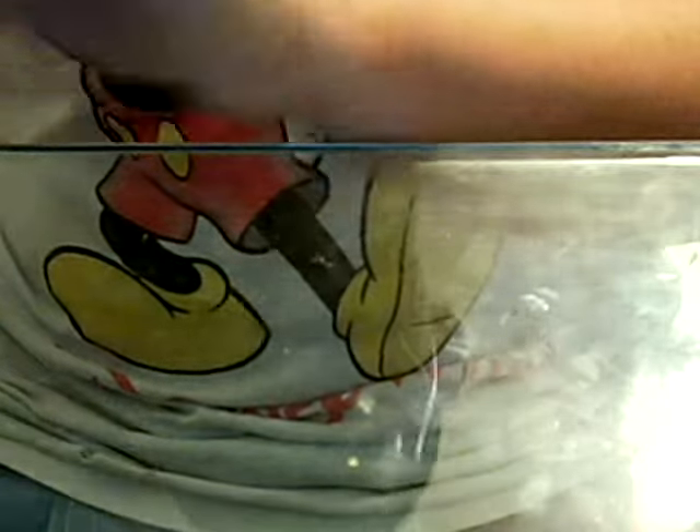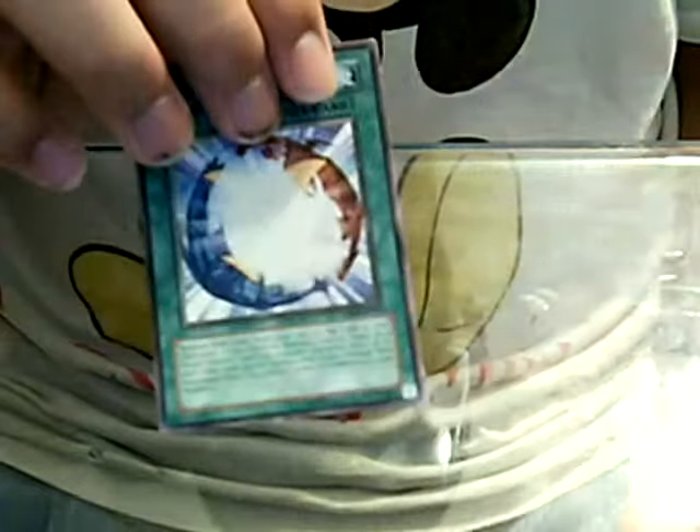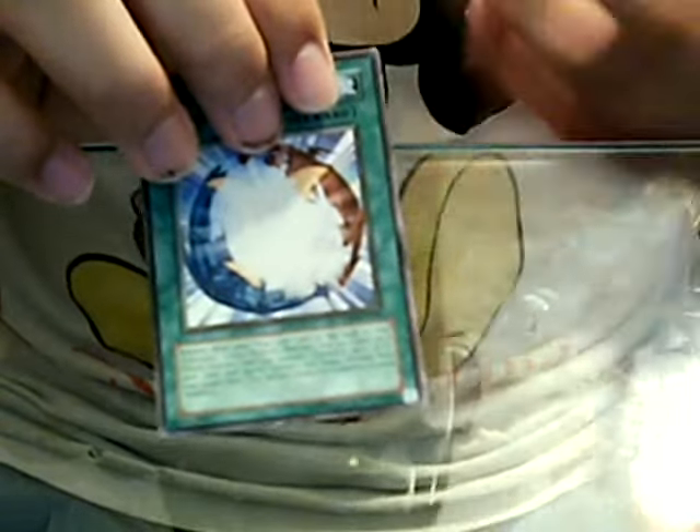That's it for the Monsters, now we go on for the spells. We have three Polymerizations to fuse my Elemental Heroes together. Future Fusion, Miracle Fusion — I only have one Miracle Fusion unfortunately, so I have to add only one. Two MSTs.